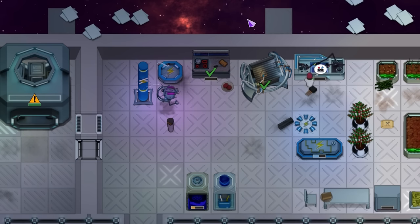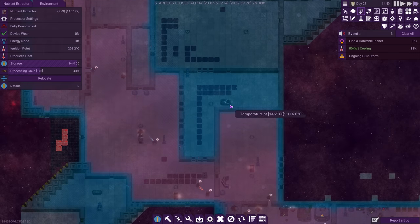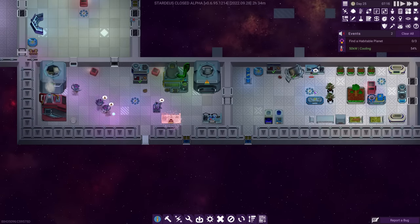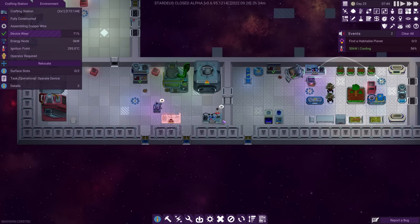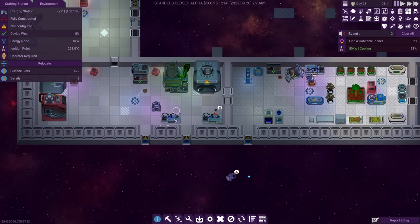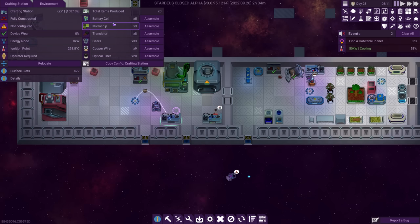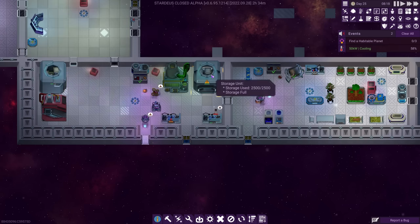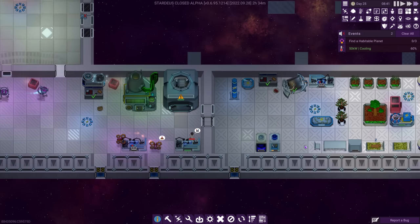By day 25 there were a few extra folks walking around the ship, which now just had one big habitable area as the two smaller ones were finally connected. So rather than having them all just sitting around idle, I built a number of work stations for them — crafting benches, looms, cooking stations. They were no longer merely living aboard the ship; they were also now indentured servants to the ship. And if that's not progress then I don't know what is.